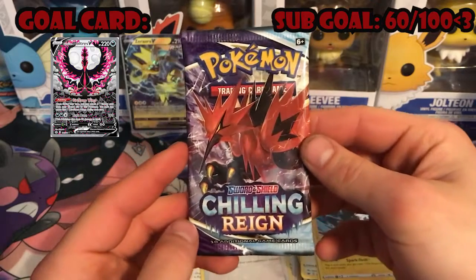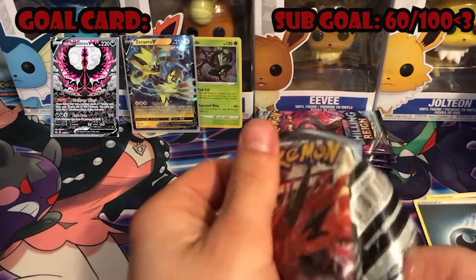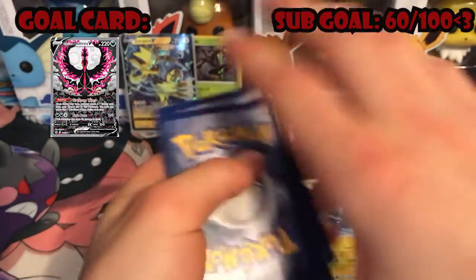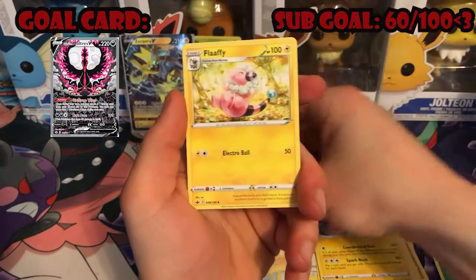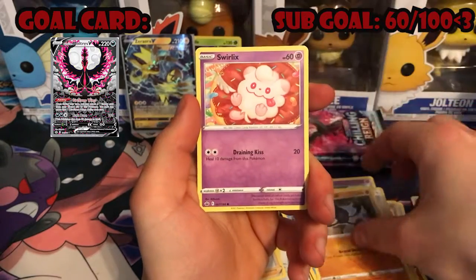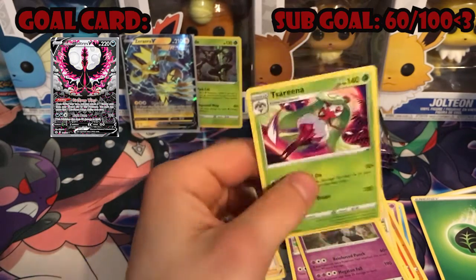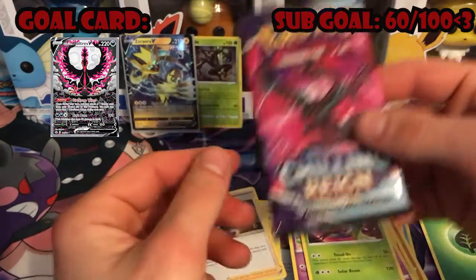Going ahead and getting into our Zapdos pack. Grass energy, Weeding Gloves, Avery, Flaaffy, Squovit, Spiel, Yamask, Swirlix, Castform Sunny, Golick reverse holo, and a Serena non-holo. Not bad, not bad. I warned y'all the hits were gonna be rough on this one — I warned y'all.